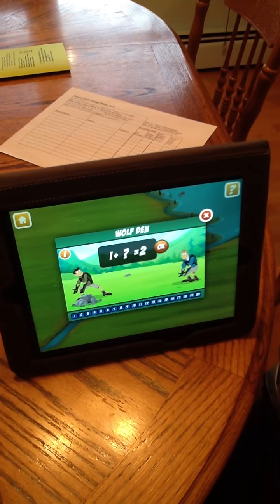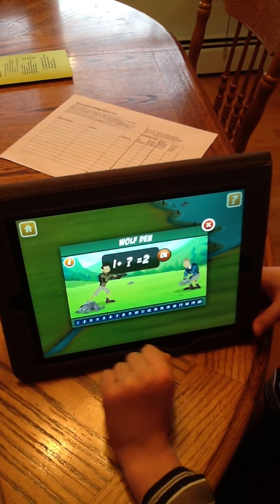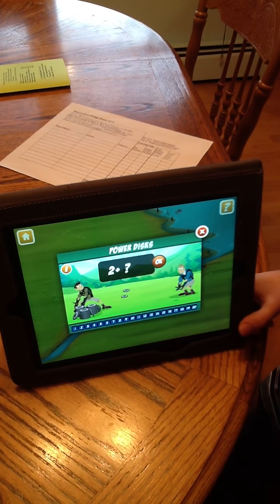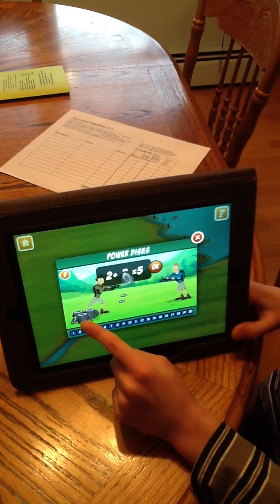And then to use the math, you just press Chris. Then you press OK. They have to earn the Creature Power Discs, so just press them.